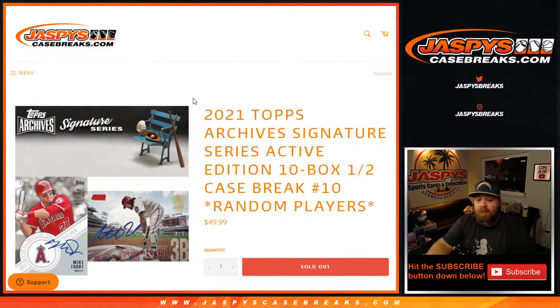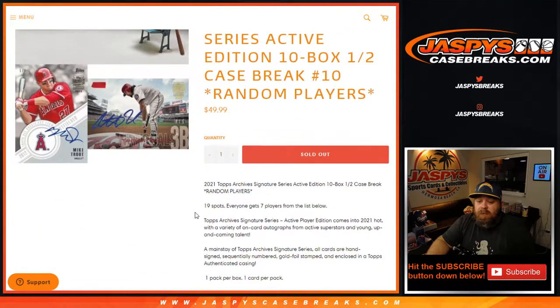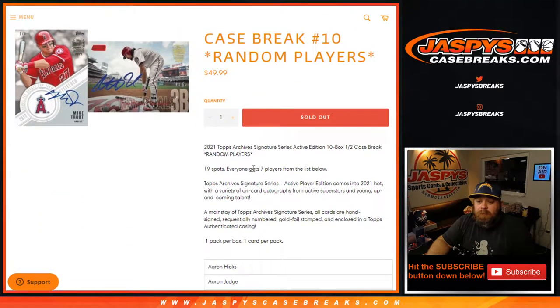Hi everyone, Sean with JaspysCaseBreaks.com here doing 2021 Topps Archive Signature Series Active Edition 10 box half case break random player number 10, where every spot gets you seven players. So 19 spots total. Everyone gets seven players from the list below. Pretty simple. One pack per box, one card per pack.